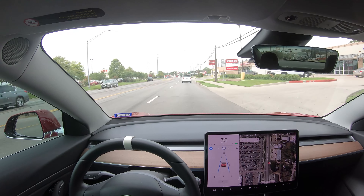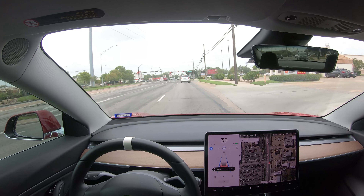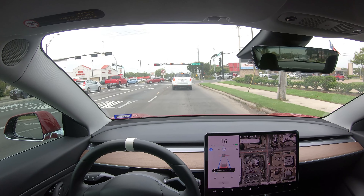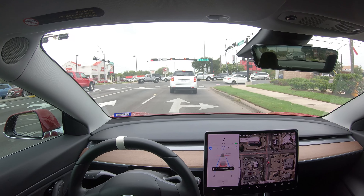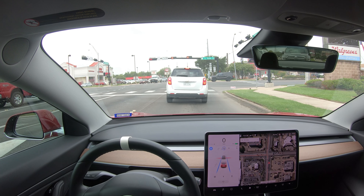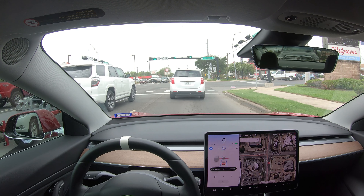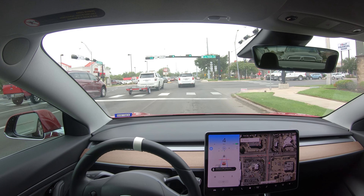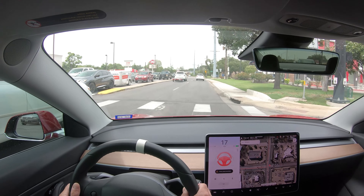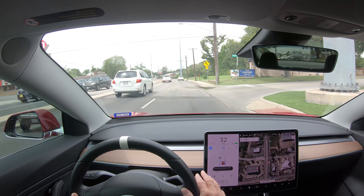All right, so far so good. The first two intersections with the curves — not a problem. We got a red light coming up, and the car is going to go ahead and stop. Much better, much smoother stopping. I'll go ahead and fast forward to the green. We got a green — is it going to go? And it's not going to go. Interesting, it did not go. And it fails. I have to take over. What is up with that intersection? It does not like that intersection.